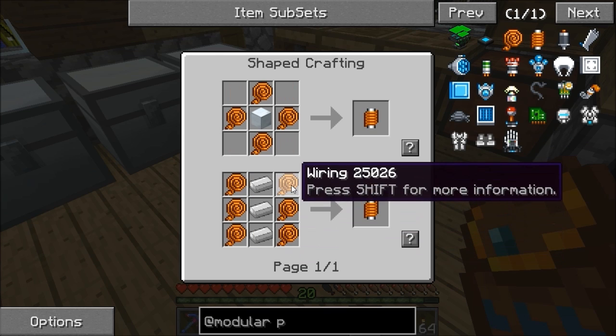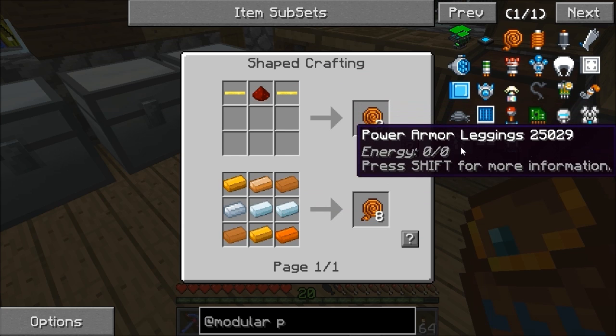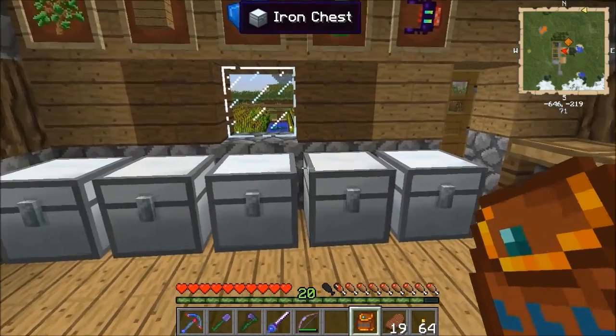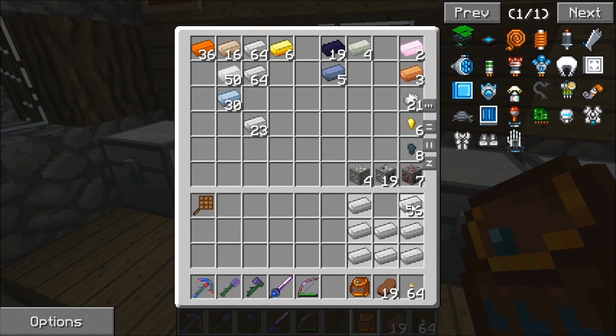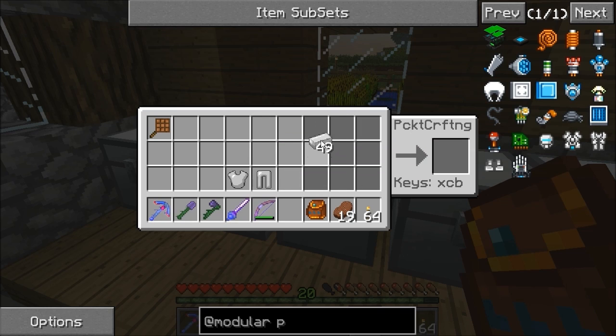I don't have silver right now, and I'm not going to use IC2 recipes — I'm going to stick to the Thermal Expansion recipes only. So I can't do the MPS for now. I'm going to make myself some iron armor just to have a bit of protection — a full set of iron armor — and I'll upgrade as I go.